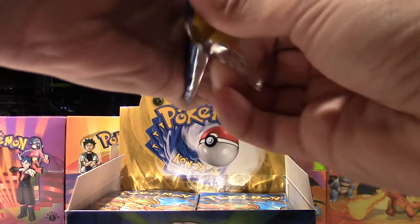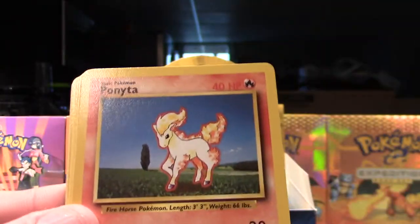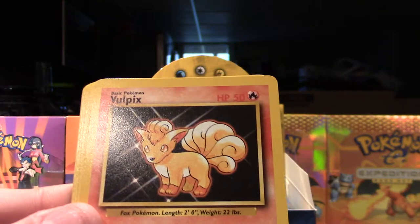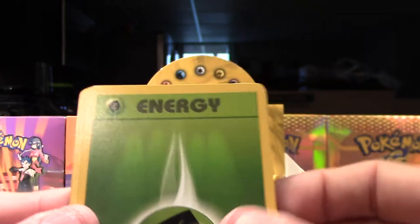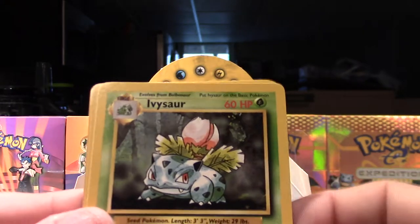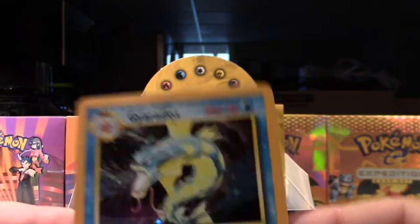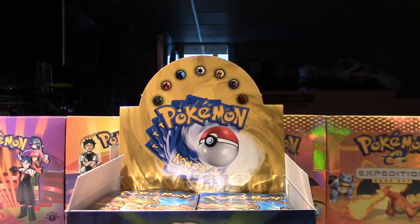I'd obviously like to get a Venusaur, a Blastoise, and a Charizard, but probably not going to happen. Here we go: Diglett, Ponyta, Gust of Wind, Tangela, Vulpix, Electric Energy, Grass Energy, Super Potion, Ivysaur, Nidorino, and our rare — oh my god, another Gyarados! Two Gyarados in a row, crazy.